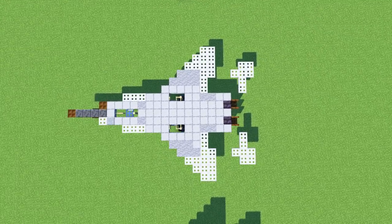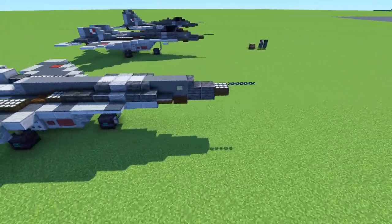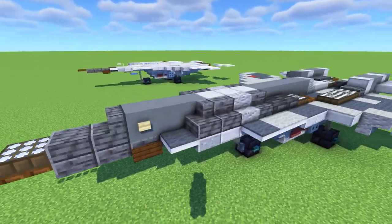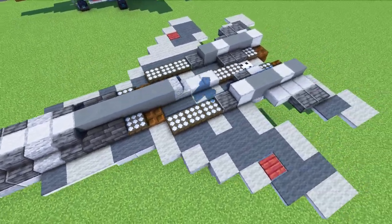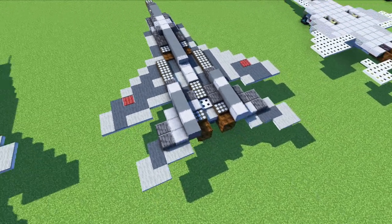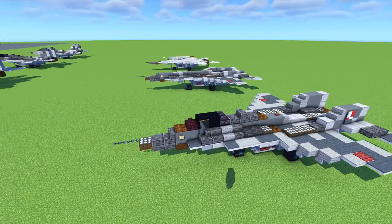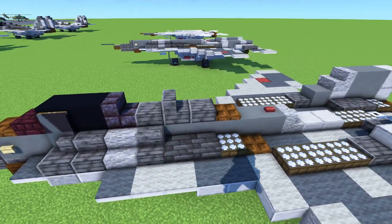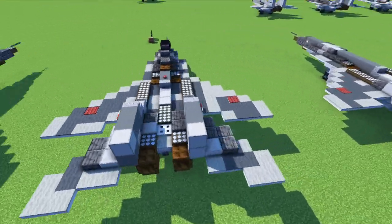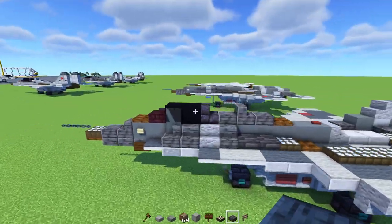That's pretty much it for this layer. For the next layer, we're going to add in the tip part: daylight detector, 2 chains, and then the nose part like this. Then we'll build up carpet on top — I'll pause the video so you guys can capture the pattern. That should be pretty much it for that side. On this side, we'll build more on top of the cockpit: trapdoors, slabs, black concrete. We'll add in the banners soon. Then add in the stabilizer as well. Now for the banners: there's going to be one for the cockpit and one for the stabilizer.